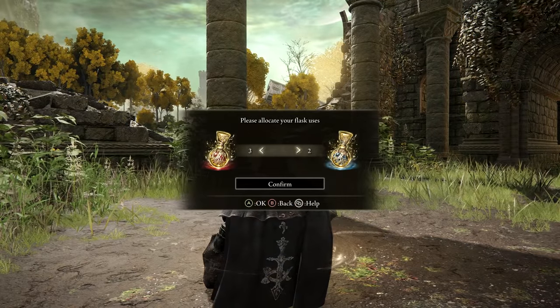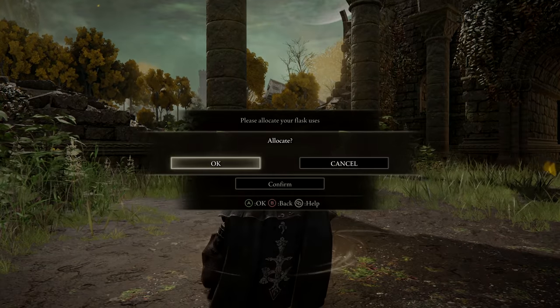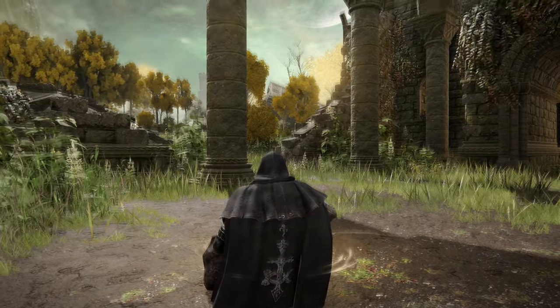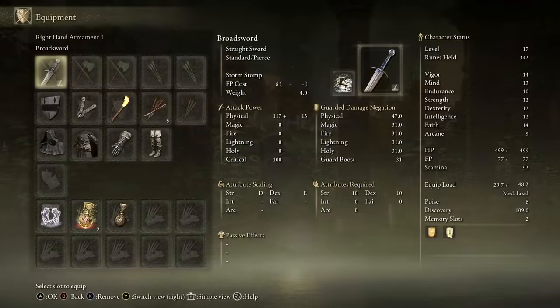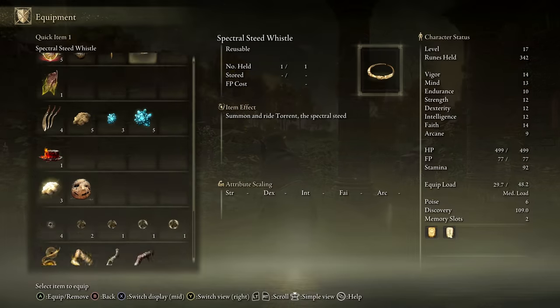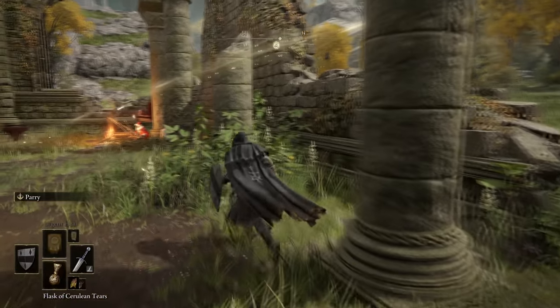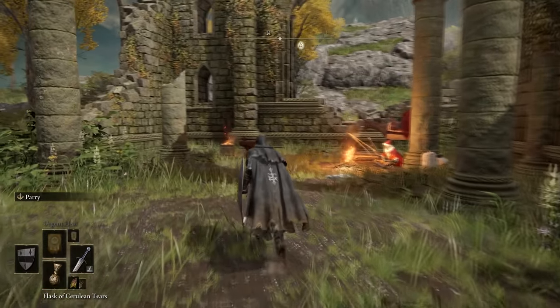At Grace Checkpoints, you can upgrade your flask with Golden Seeds and Sacred Tears. Golden Seeds are found at Minor Erdtrees and increase the amount of flasks you can carry. Sacred Tears are found at Churches of Marica and increase the amount healed by your flasks. You can also balance the allotment of Crimson Flasks versus Cerulean Flasks at a point of grace. To quickly access your Crimson Healing Flask, consider making it the first item on your quick select bar — holding down on the D-pad will always shortcut to it instantly.